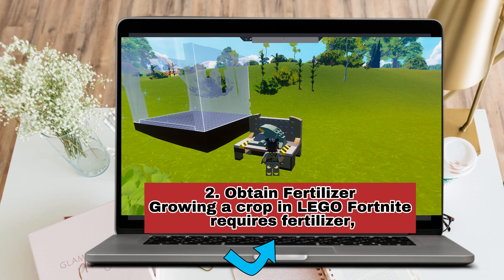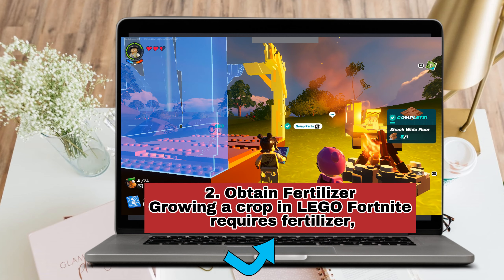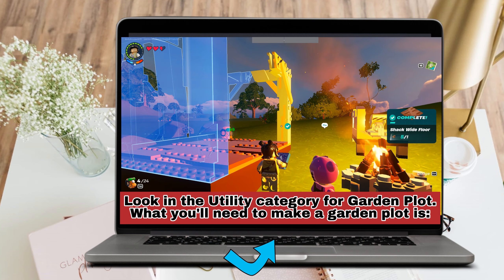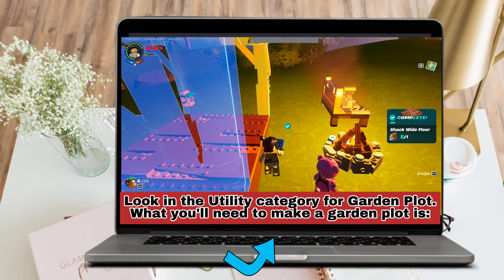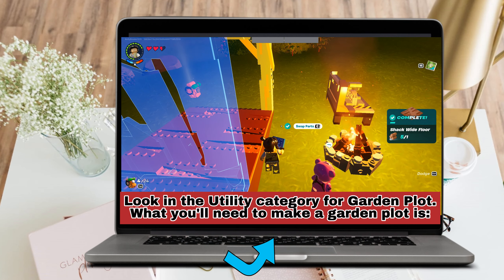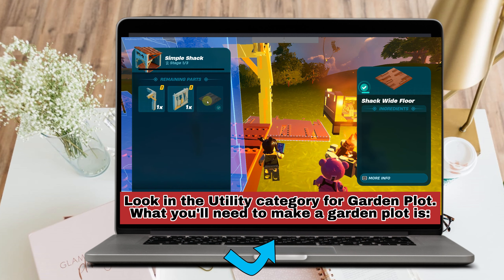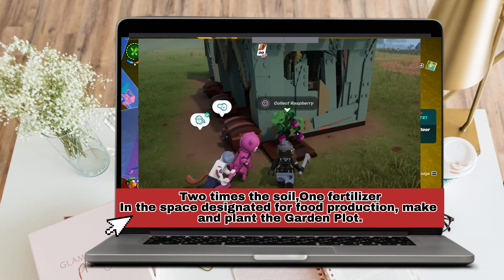To plant seeds in Lego Fortnite, first look in the utility category for a garden plot. What you will need to make a garden plot is the following: two times the soil and one fertilizer, in the space designated for food production.